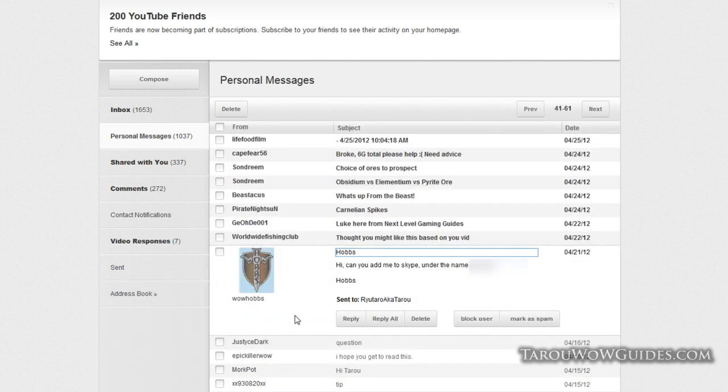Someone named Hobbs asks to be added on Skype and shares their username. Taro blocks out the Skype name since it looks private and moves on. Worldwide Fishing Club sends something about fishing but it looks like it costs money, so Taro passes on it.